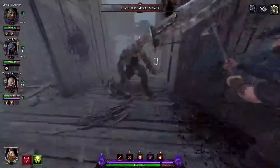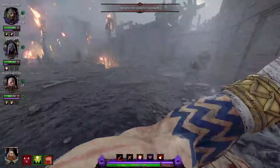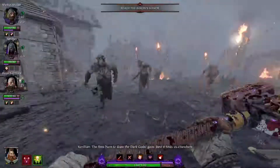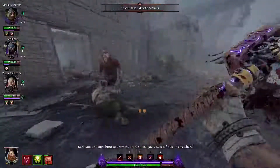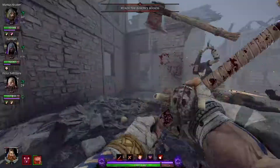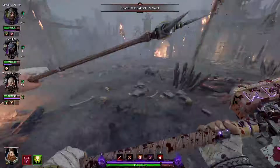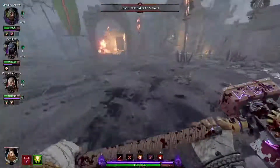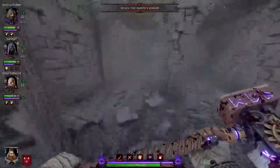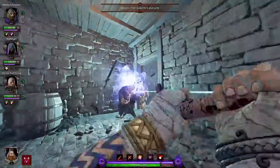Going through the buildings of the Von Finkel residence, dealing with — or letting the elf deal with rather — any chaos warrior you may come across. Listening to the rather satisfying bonking noise of your hammer. The heavy attack on this sounds so good. You'll come across a hole at the back end of the courtyard — drop down the hole. We shall now move on to our second tome.